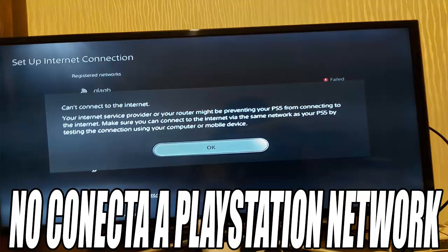If the servers are green but you are still not able to log in, the next thing is to check our connection. If you are connected via Wi-Fi, try connecting the PlayStation 5 with a network cable. The wired connection is usually more stable than Wi-Fi, and if the problem persists it means it is not the Wi-Fi connection and we can continue with other solutions.